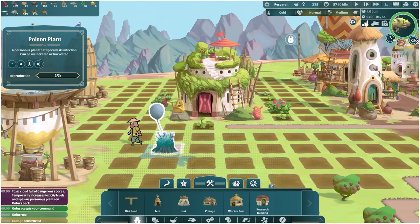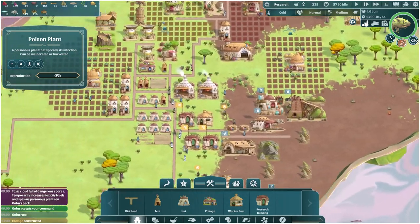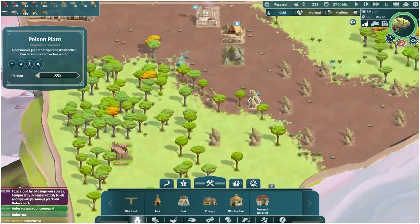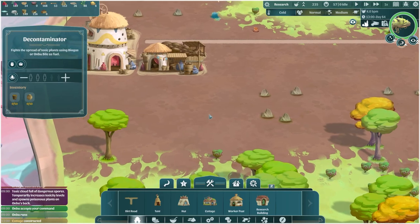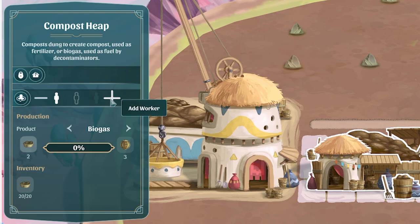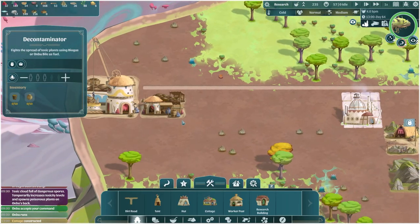If you don't collect all these poison plants, they will spread. And because most of our back is growing, a small poison infection could literally kill your colony. Thankfully last time I did build a decontaminator - people go in there and use flamethrowers to get rid of these. But I need to go to the compost heap and change the compost into biogas. We need to use biogas or Ombu bile as fuel. We don't have access to Ombu bile, so we're just using his poo.